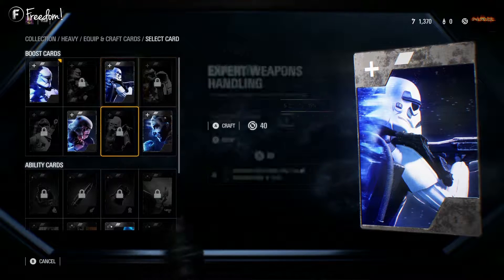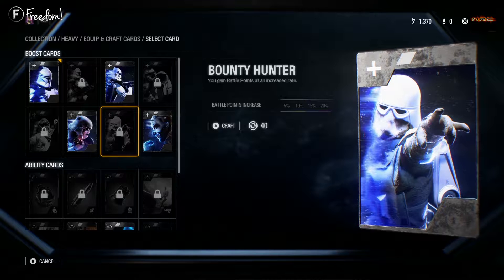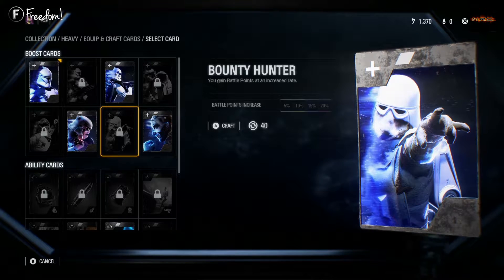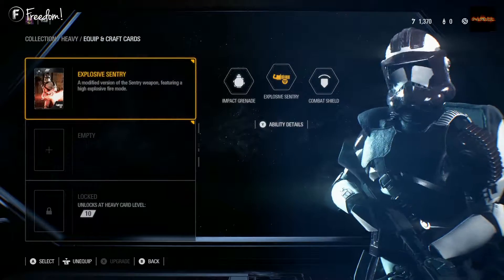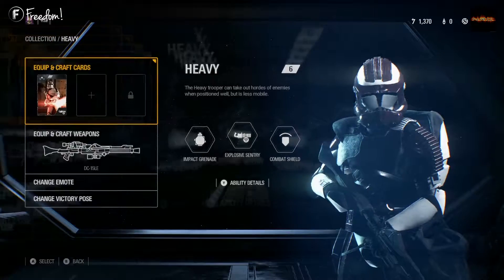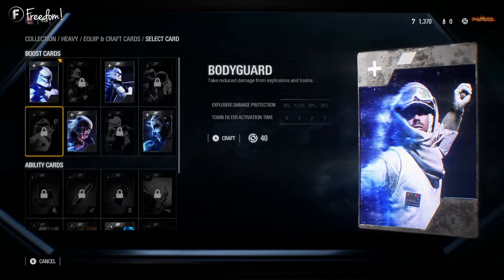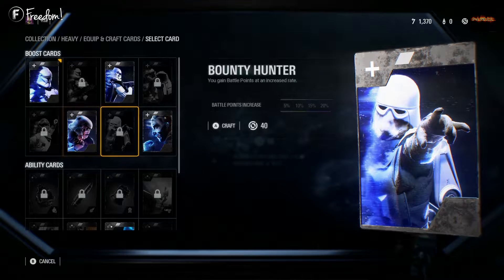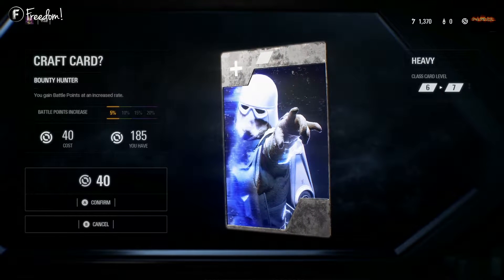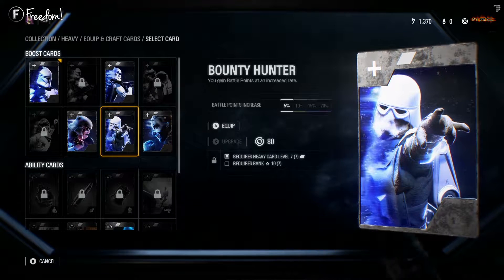I've been grinding to unlock some crafting parts — just enough to unlock every card on the heavy side. As you can see, I already unlocked one more slot so I can use one more card. I need to unlock or craft more cards to get that third slot for my star cards.